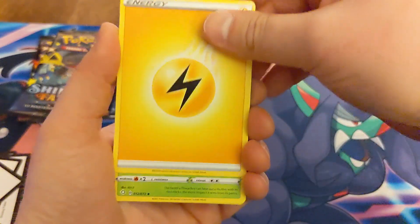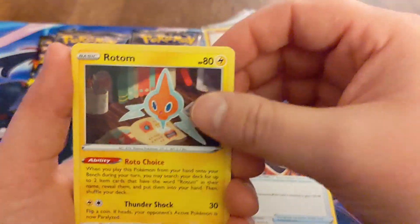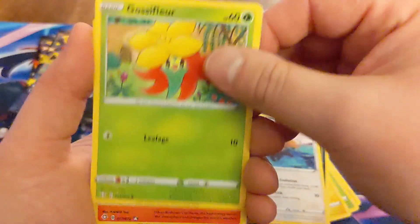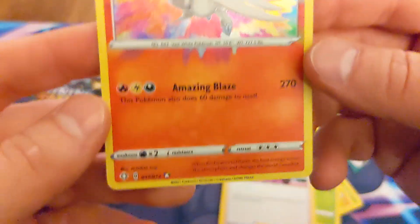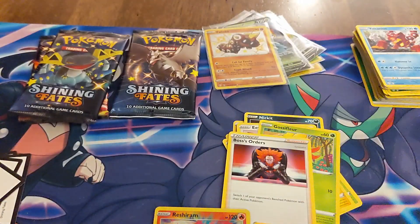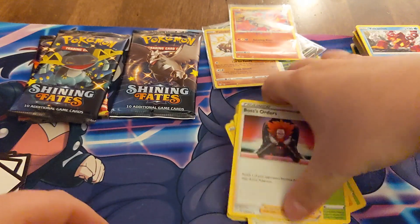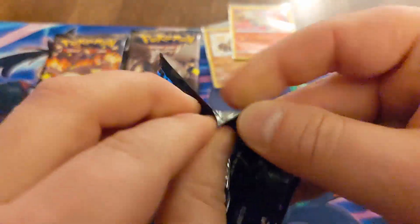Lightning Energy, got a Thwackey, Rusted Shield, Rotom, Rowlet, Morpeko, a Nickit, an Eevee, Gossifleur — oh nice — and a Reshiram Amazing Rare! Look at that thing, oh that looks so good. These Amazing Rares look like a paintball exploded. That's what they should have called them instead of Amazing Rares — 'Paintball Explosion.' Paintball Explosion Reshiram.